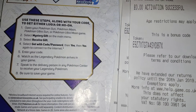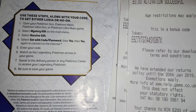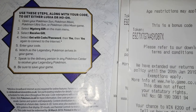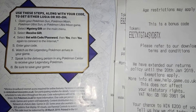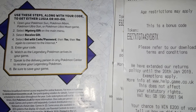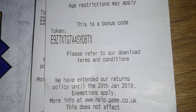So that's the first code — here's how you redeem it. You need to have one of the four relevant games, select Mystery Gift on the main menu when you load up your game, then select Receive Gift, then select Get Code or Get with Passcode, then select Yes, press Yes again — this will then connect you to the internet. Please make sure you have a steady internet connection. Enter in this 16-digit code right here.